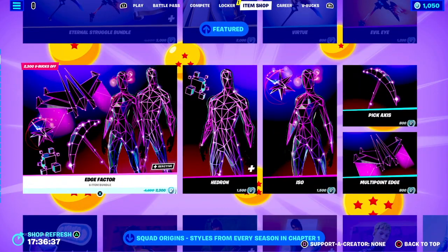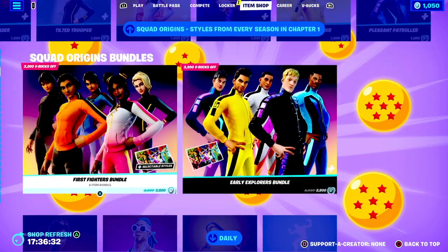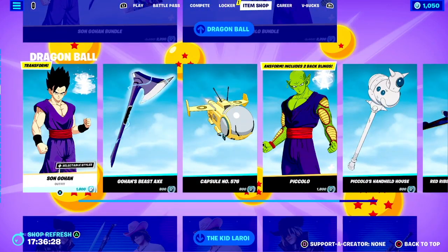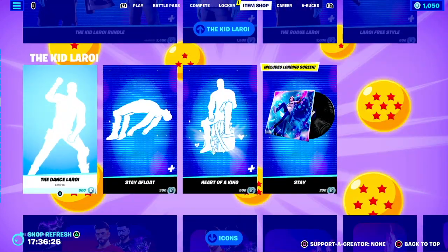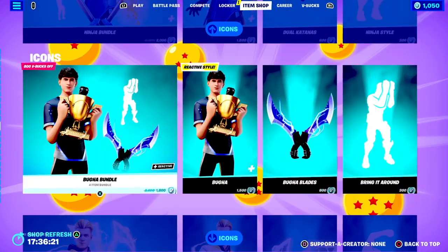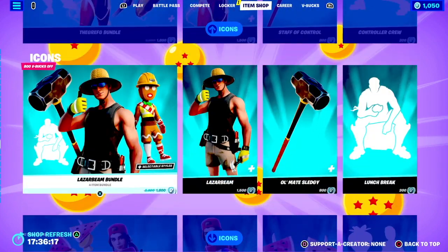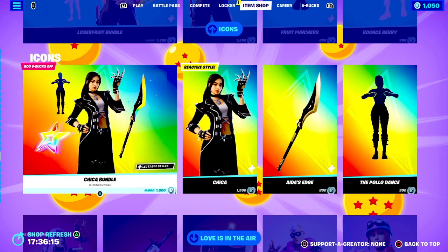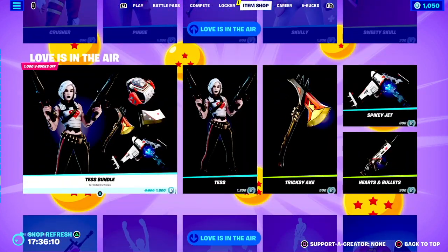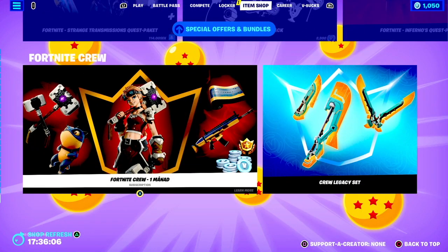The item shop is looking kind of normal today. We got the Squad Origins skins back, the daily items as always, Dragon Ball skins are still here, the Kid Laroi skins are also still here, and we got the Cypher PK skin and other icon series skins. Cypher PK got a few new things like new fully reacted styles, a new glider, and we also got the Valentine's Day stuff. That's basically it for the item shop.